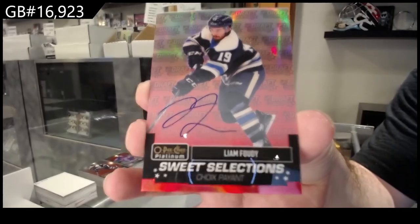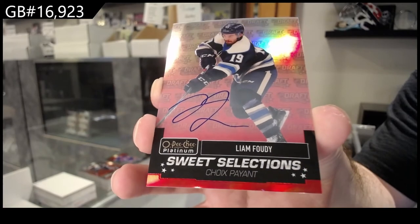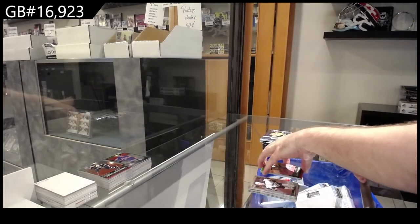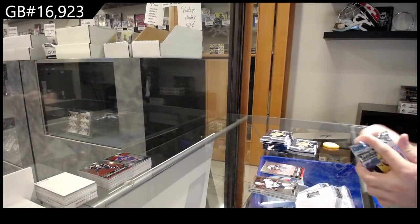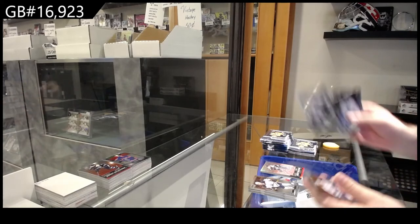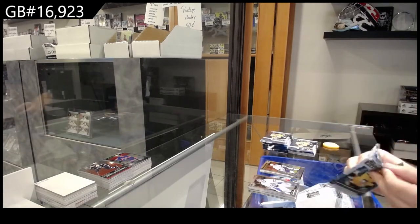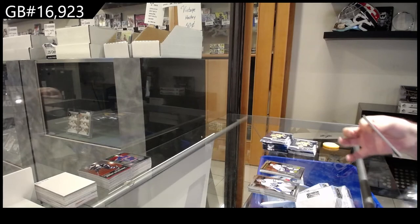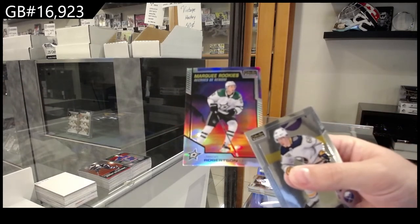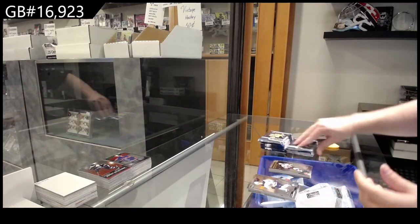Liam Foodie — these are not easy to hit. Sweet Selections Autograph, Liam Foodie. We've got a retro of Brown for the LA Kings and Foot Marquee rookie for Tampa Bay Lightning. Marquee rookie Sunset Robertson for Dallas. And a Josh Norris rookie for Ottawa.